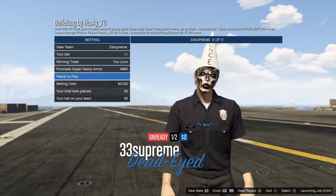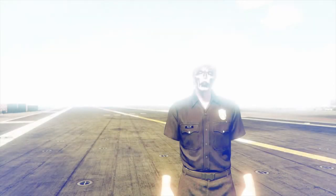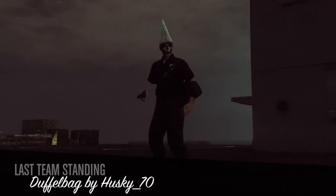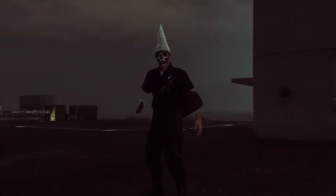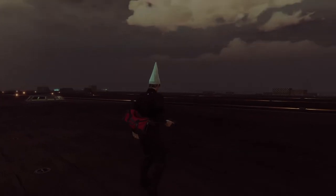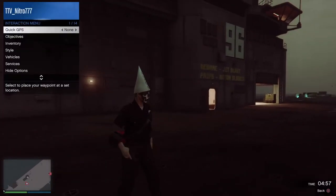You're going to want to get your friend to invite you to any duffel bag mission. The duffel bag mission is by husky_70_1, so go on Social Club and search him up, go onto his wall, go to duffel bag, and save or bookmark all of them.